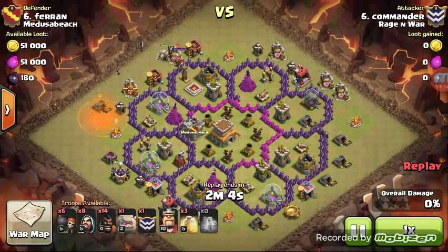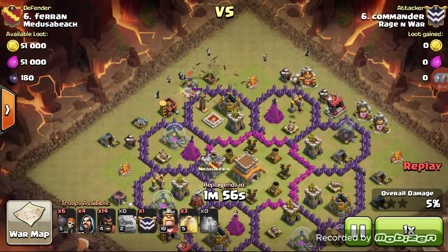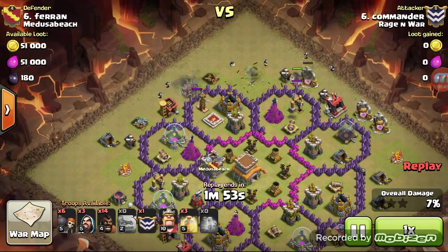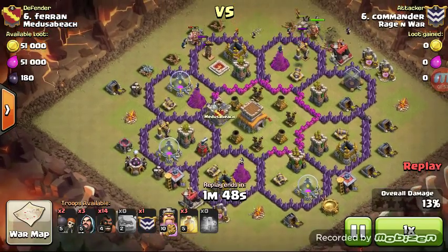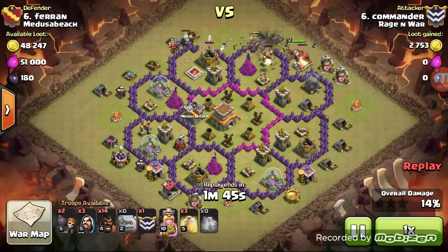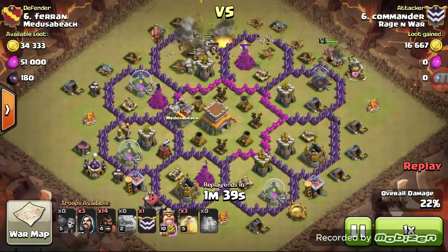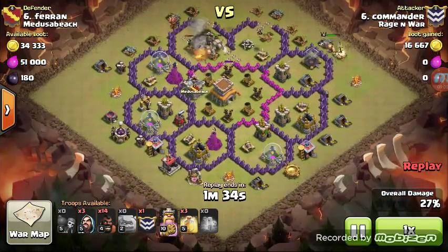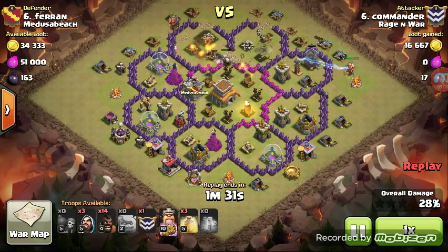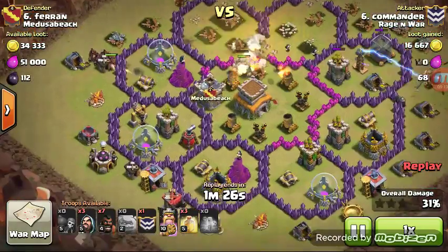Here comes the first Golem right at the King — he wants that King down so his Hogs are not being beaten by the King. The other Golem goes down, everything followed by a Wizard. It's like one Wizard per structure — that's all you need because the Golems are tanking for all the defenses. A couple of Wall Breakers get sent in to open up those bays, and he even gets to the center. His Golems are going to go right to the middle of the base with Wizards behind, and his King is on the outside.